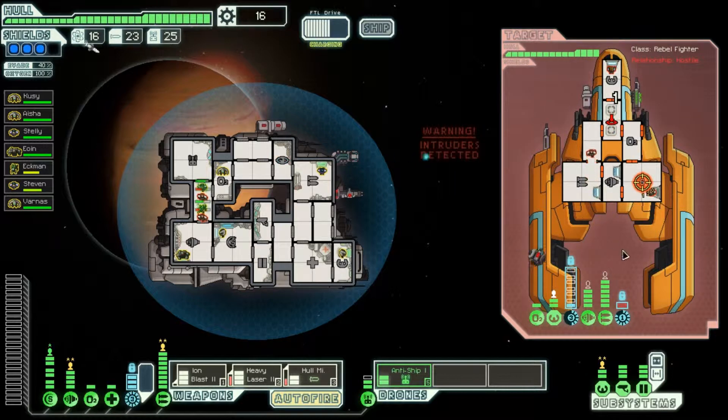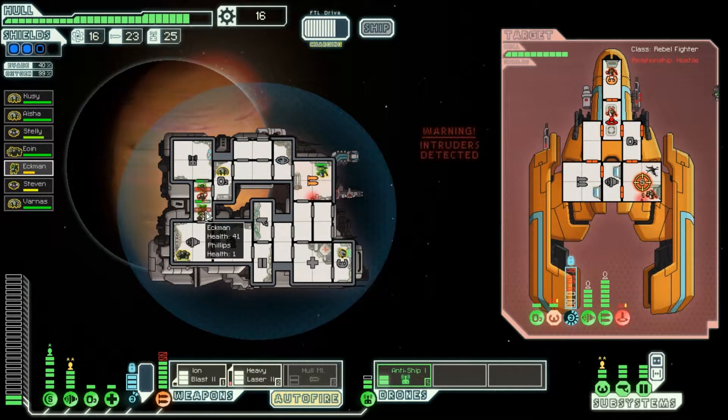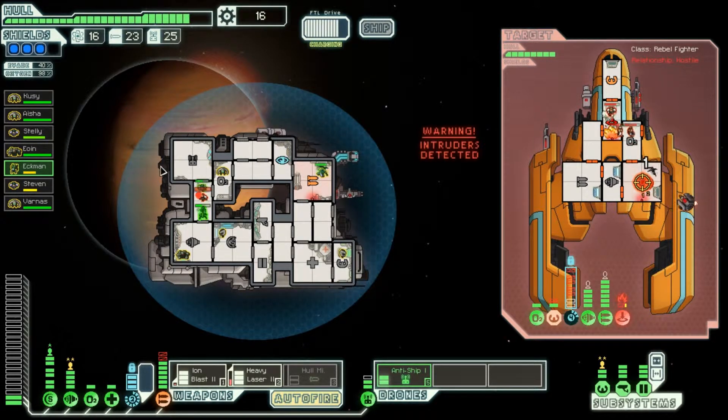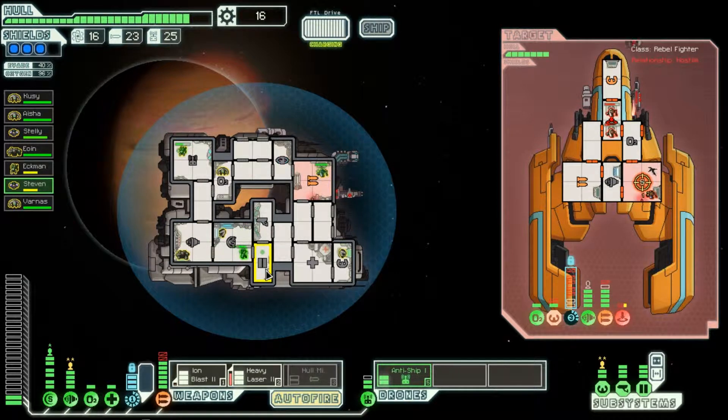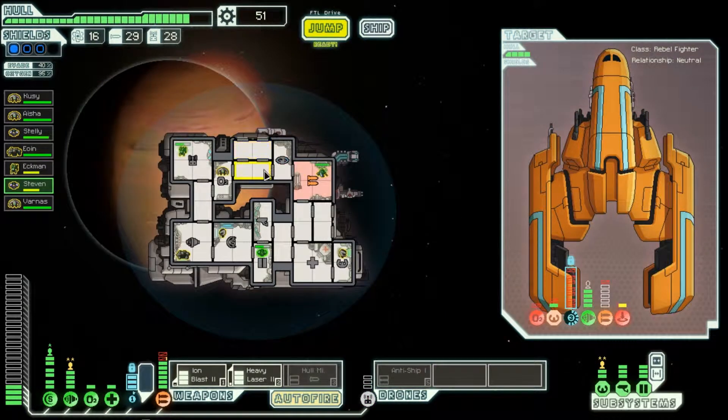These guys have sent half their crew over to battle us, so that's interesting in itself — if they're willing to sacrifice that many. Clearly they don't care about their crew, unlike us. So we want to make sure that our guys are doing well. Do we want to accept their offer? Yeah, we might as well stop the fighting there.